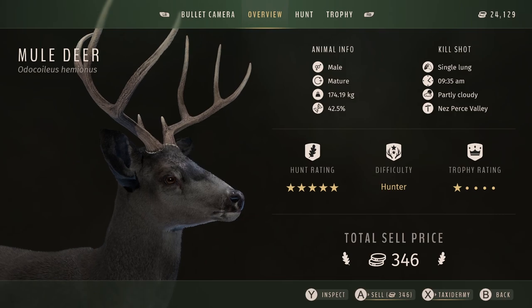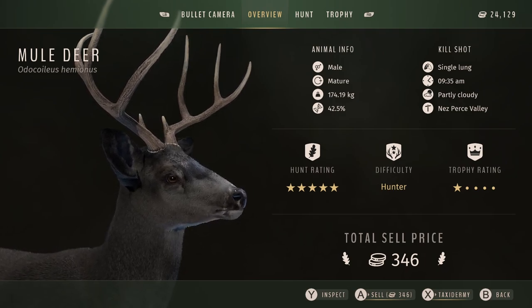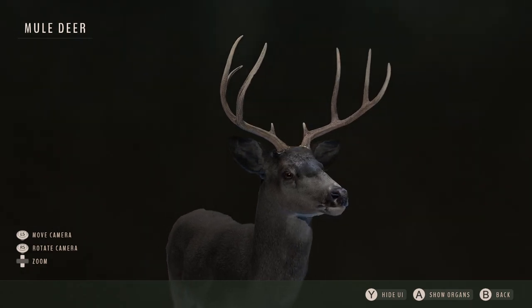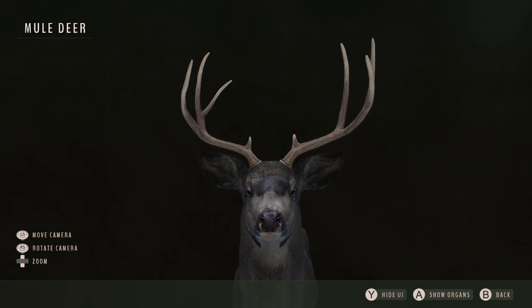I got so incredibly lucky to end up with not just the one melanistic I was originally aging, but then finding the melanistic doe while waiting, and then a second buck spawning on the map right after I shot the first. To get three melanistics is just absolutely nuts. I've been managing my whitetail herds hoping for an albino whitetail and still don't have one, yet somehow I ended up with three melanistic mule deer.